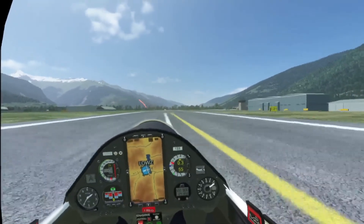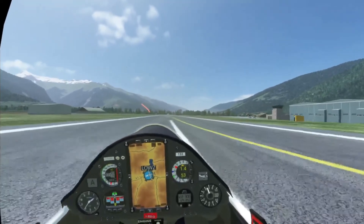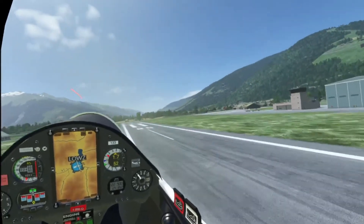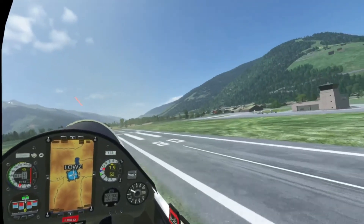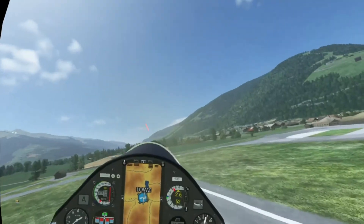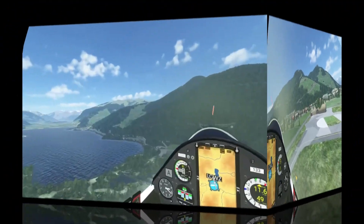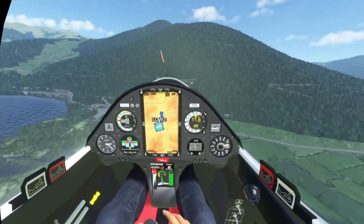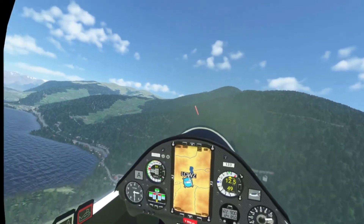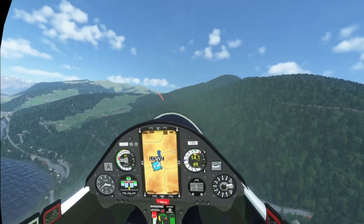Got a bit of a crosswind today, coming from west-northwest. It's actually the setting I had for checking out some wave conditions in Denbigh over the weekend, where a couple of real-world glider pilots got to diamond height — 21,000 feet — which is absolutely superb. Put the engine away and save some electricity.